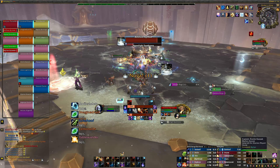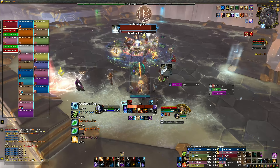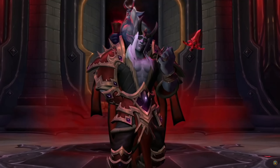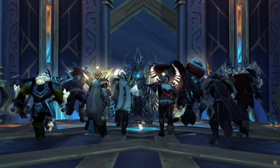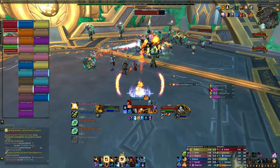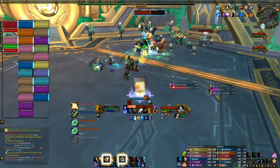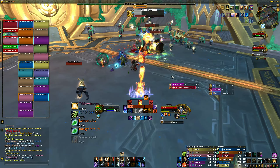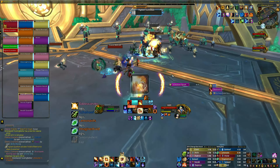Season 4 has been with us for a few weeks now, and with it, all three Shadowlands raids have become relevant again. That's Castle Nathria, Sanctum of Domination, and Sepulchre of the First Ones. Each week, one of the three raids will be marked as Fated, meaning that each boss in the raid will have an additional mechanic to work with, as well as dropping higher item level loot once defeated.